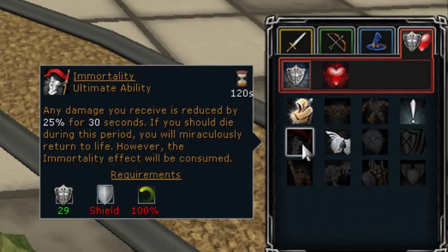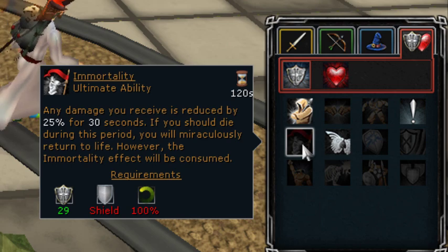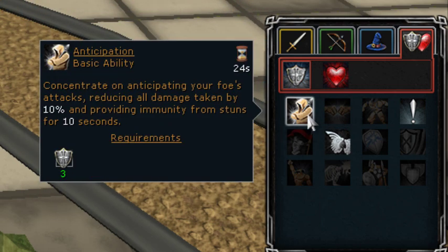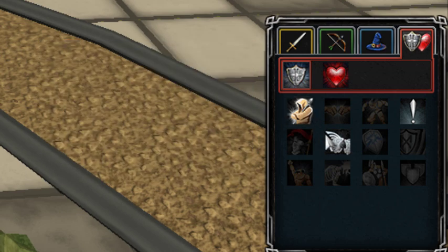Say you're using a chaotic crossbow and an eagle eye kite shield or a Elysian spirit shield. First of all, Anticipation is an awesome ability if you're bossing where you take a good bit of damage. It'll reduce your damage taken by 10% and only takes 24 seconds to recharge. It'll even boost your adrenaline up a little bit, so you can use that to get close to your thresholds.